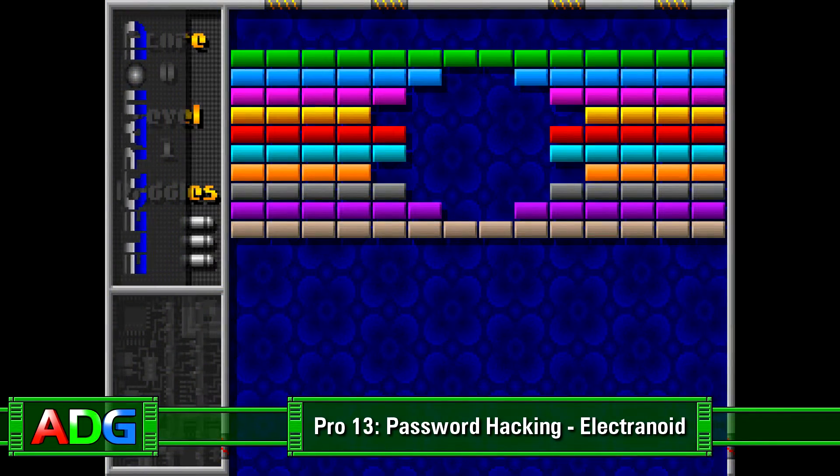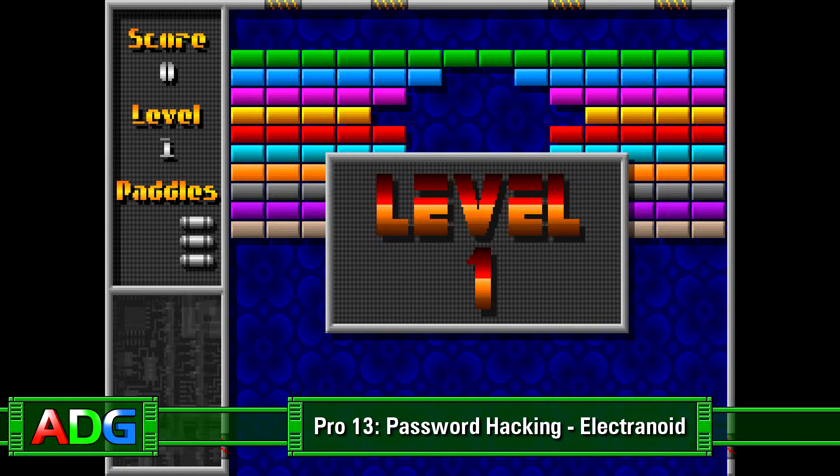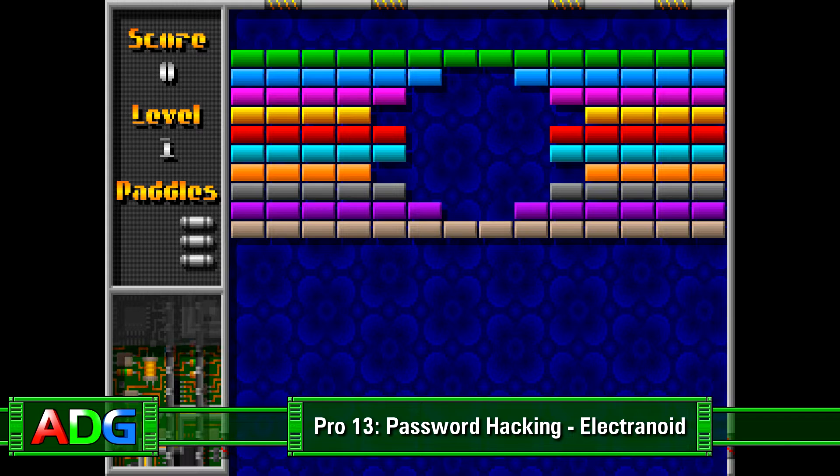Today for ADG Pro, the goal was to hack into the password system found in the old breakout clone Electranoid, as the game generates passwords for you to use to continue your progress, as opposed to just doing save games.